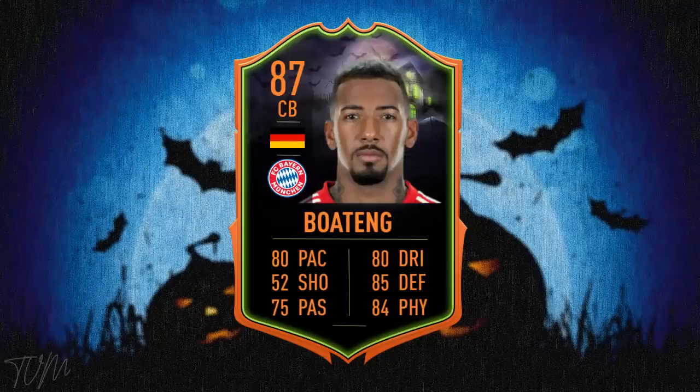Moving on to Boateng — a player who is still semi-usable, but I think he's lost his way a little bit just because of pace and how important pace is for defenders in FIFA 20. So let's give him a pace boost up to 80. His defensive stats are good, physicals are good, dribbling is now up to 80 as well. That looks like a really good card — 87 rated. I think we're accustomed to seeing an 87 Boateng. I'd be very happy to see it, though with what I've packed recently I don't think I'd go out and get him again.